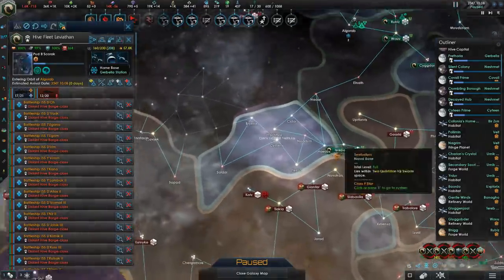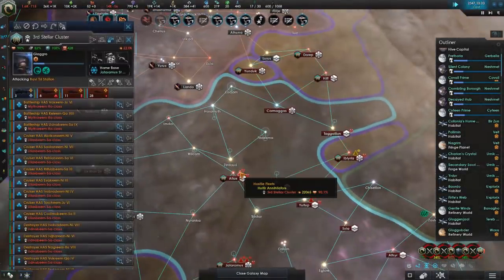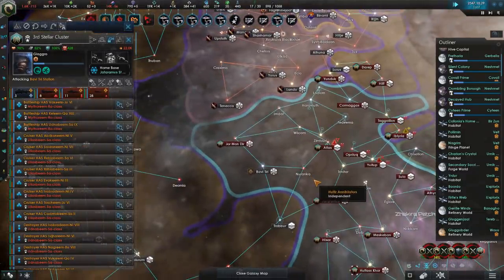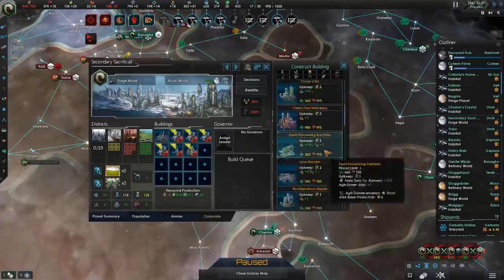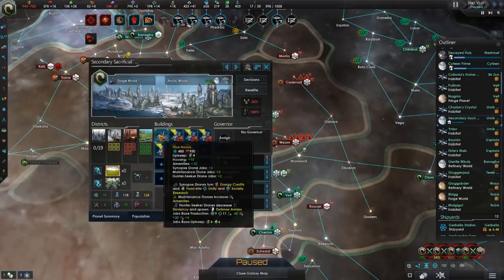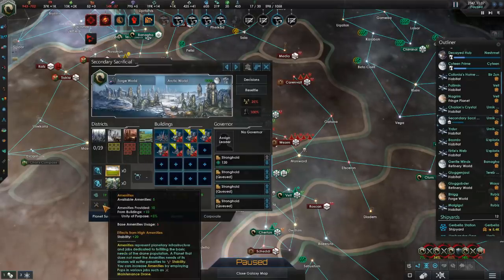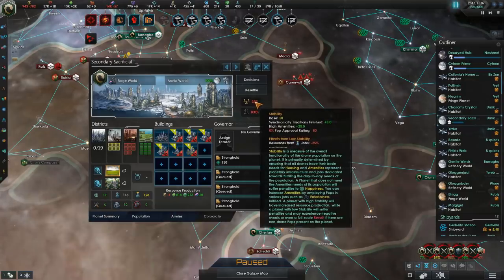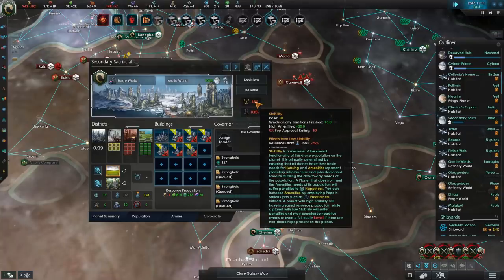Speaking of the south, we're doing quite well. These guys don't seem to be going at us, which is very fortunate — they're too entangled in their own wars to care about us. That's actually quite funny: because we get some amenities from the Hive Nexus building itself, we're actually in the positive for amenities. And since we have zero pops to work with, we have high amenities — because anything divided by zero is undefined, and presumably a lot according to Paradox.